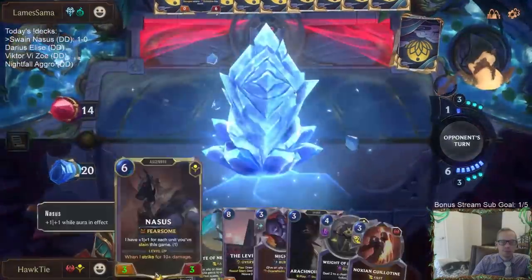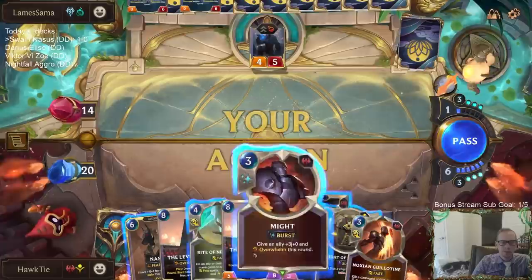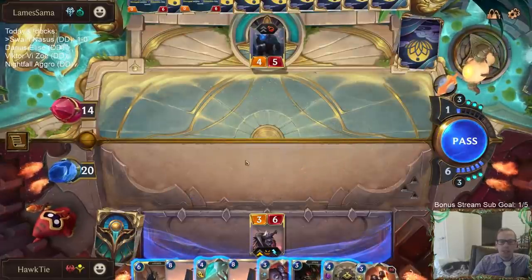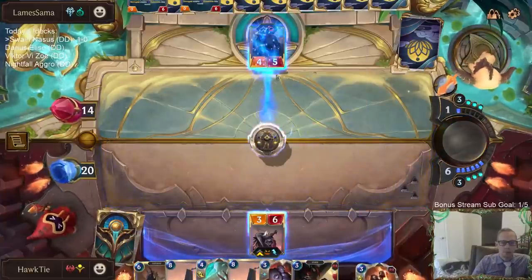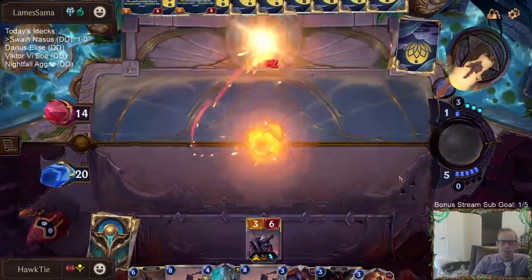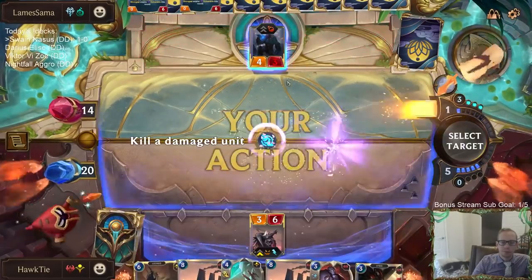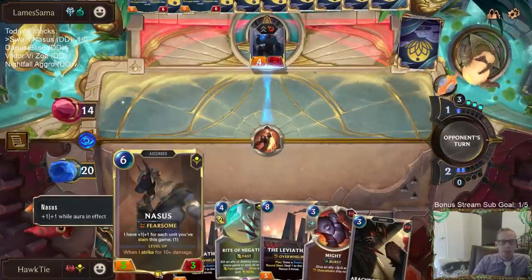These are troll lands! So I can spend seven mana to have Weighted Judgment plus Guillotine together to kill this Trundle. I guess so.